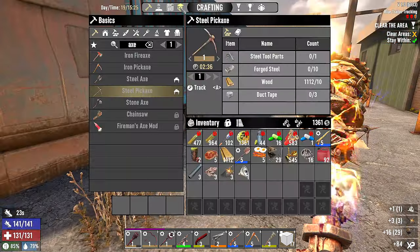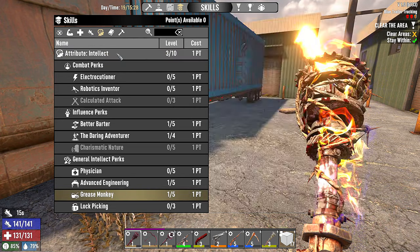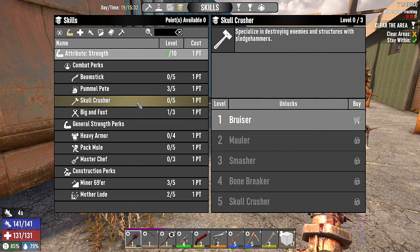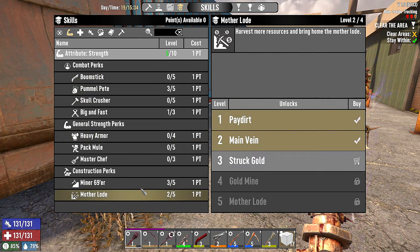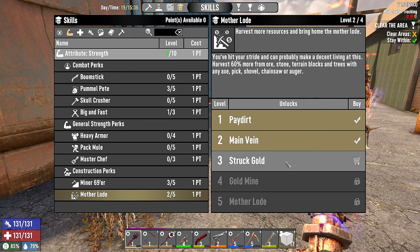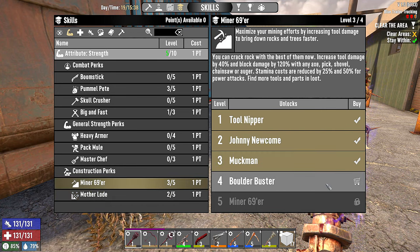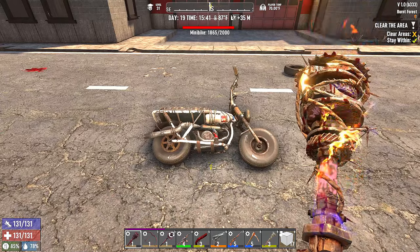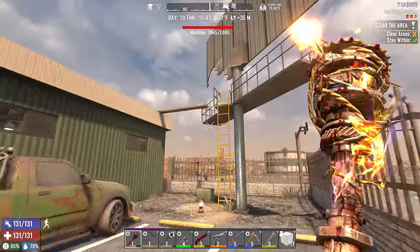Before we run in here let me check — do we have any skill points? We don't. We only have one into bike mechanic. We're gonna have to upgrade into intellect. Big and fast — we're not using sledgehammer. Heavy armor is probably a good one. Mother Lode: harvest 60% more from ore, stone, terrain blocks and trees — that's gonna be good. Miner 69er: stamina is reduced — that's gonna be good too. We don't have any skill points. Let's put all that in there and then we'll head in.